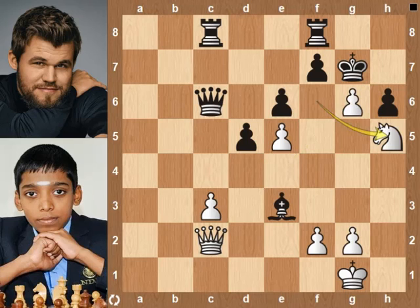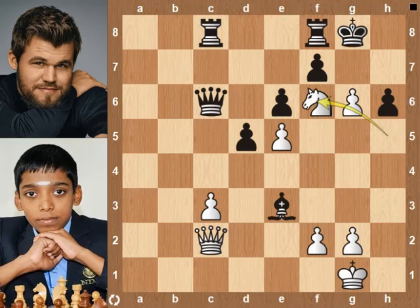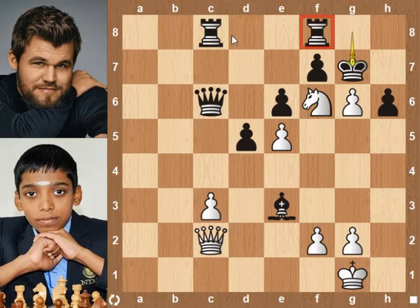Back to the position. So Magnus played king g8. Knight f6 check, king g7. Knight h5 check, king g8. Knight f6 check, king g7. Pragananda is down by two rooks, but the game is drawn by threefold repetition.